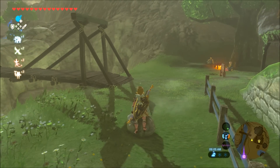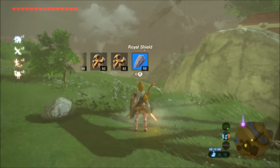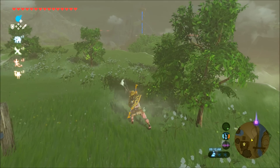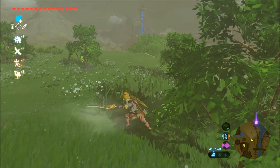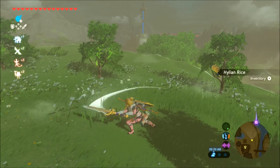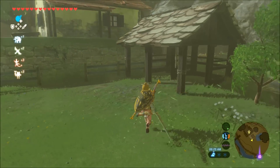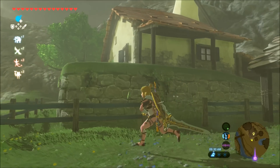Claiming your house in Hatino Village opens up the chance to build Tarrey Town, which brings a lot of benefits — vendors, an arrow vendor that stocks all types of arrows, Granté on the second story of the first house on the right who can replace your Hylian Shield, some armor set pieces, and an inn where you can sleep for free.